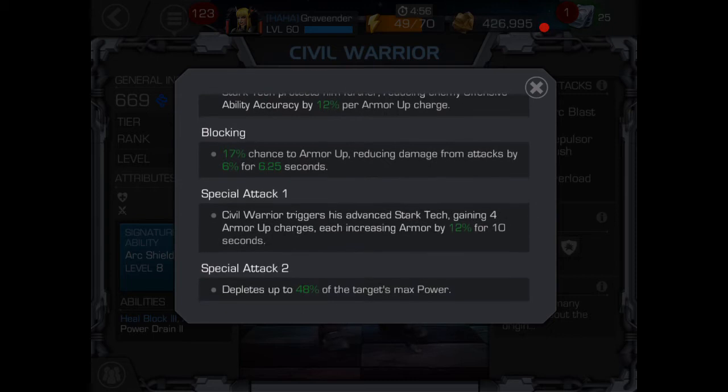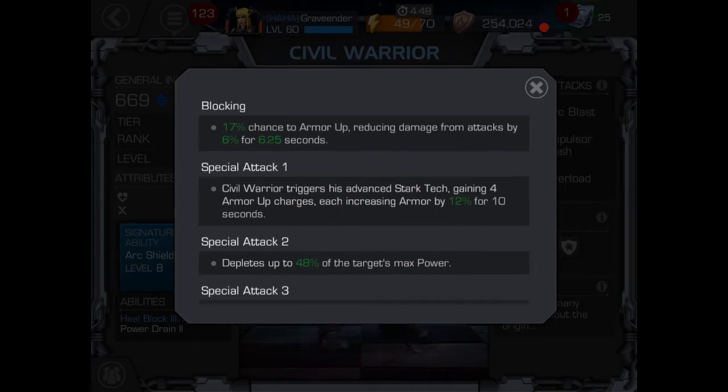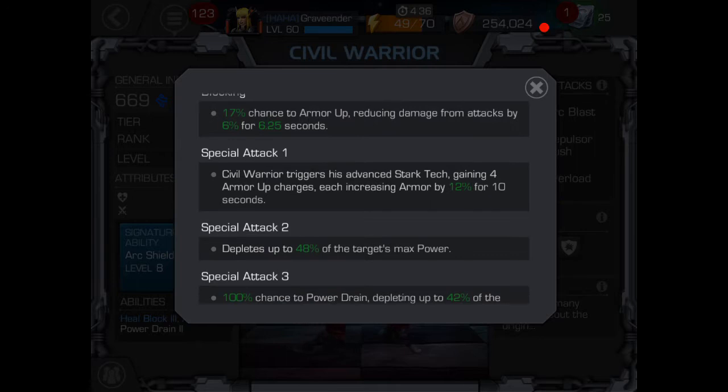Blocking: 17% chance to armor up, reducing damage from attacks by 6% for 6.25 seconds. Not really the highest chance in the world — we did get a couple of them in a few of the fights from blocking — but again, not the best chances in the world.